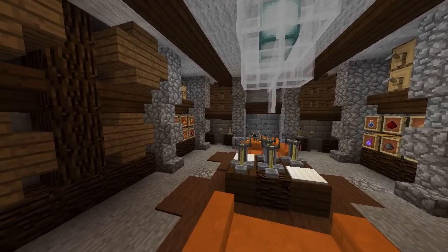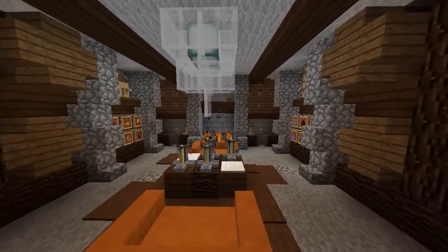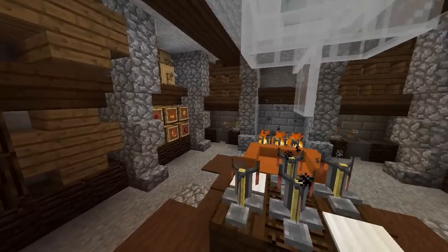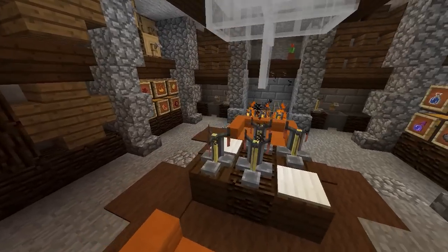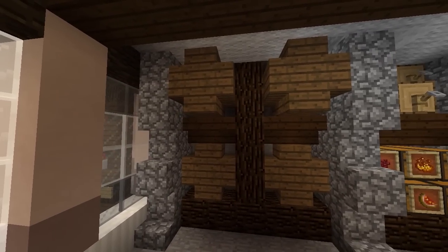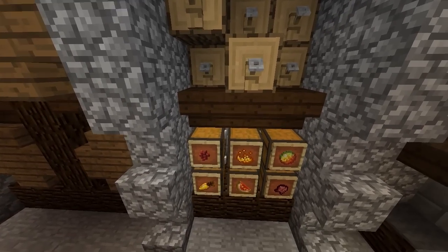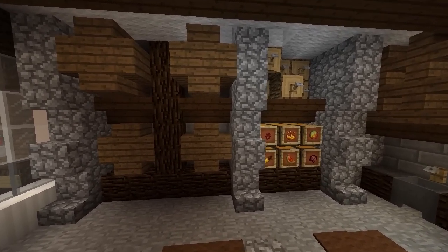Here we are with the fourth design, built by Epica — a wine cellar design. Brewing stands and brewing is kind of like a drink kind of thing, and a wine cellar is a good way to replicate that style. In the middle we have a little potion area on a coffee table so you can brew your potions. On the walls we have these big kegs — in a winery or wine cellar this is where they store drinks — and at the top we have smaller kegs with trip wire hooks acting like dispensers to pour out the drinks.